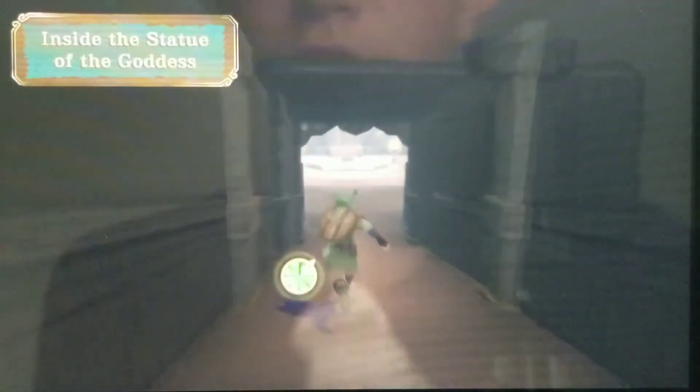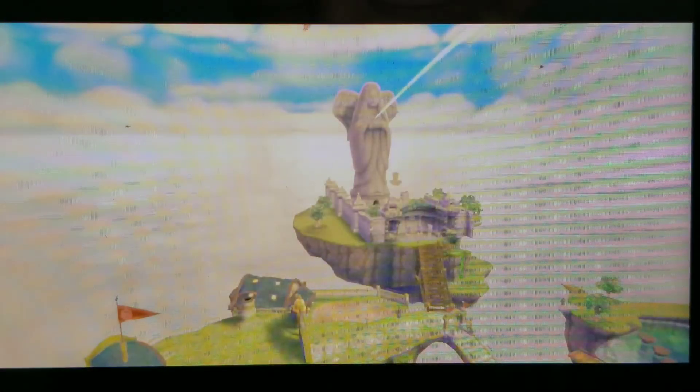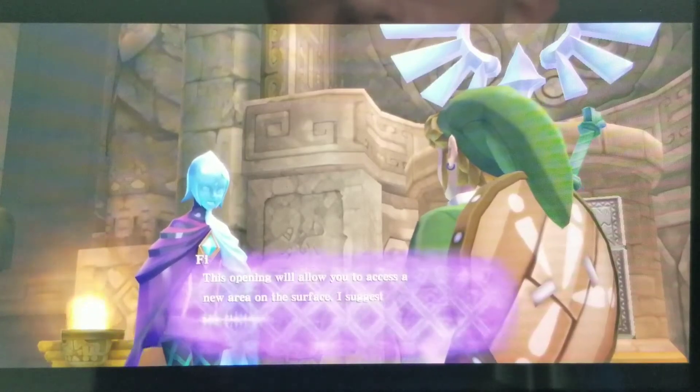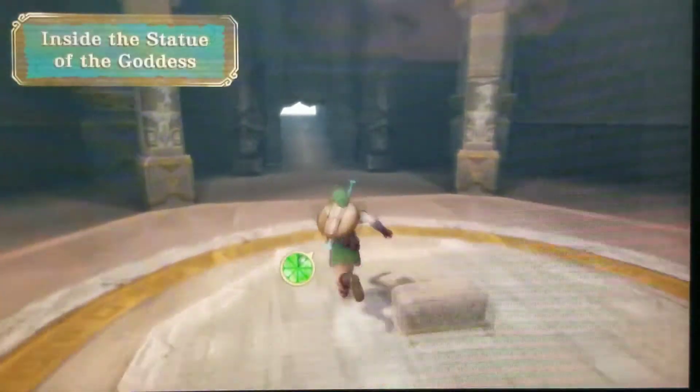So I think we just go in here — inside the statue of the goddess. There's Phi. Master, I've confirmed the location of a second opening in the cloud barrier. It is located in the skies to the northeast. This opening will allow you to access a new area on the surface. I suggest you fly there as soon as you complete necessary preparations. Now hold up — I'm going to go to the bazaar and see if there's anything new to buy.